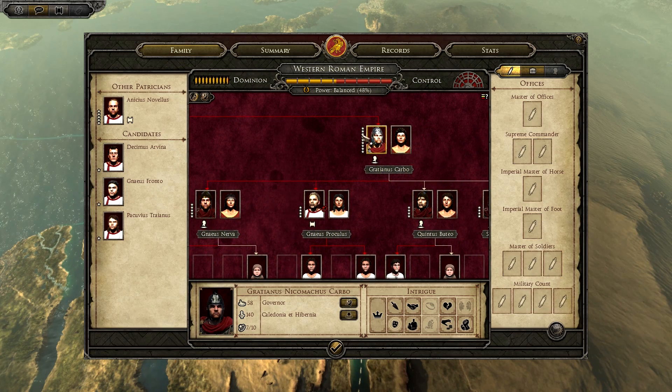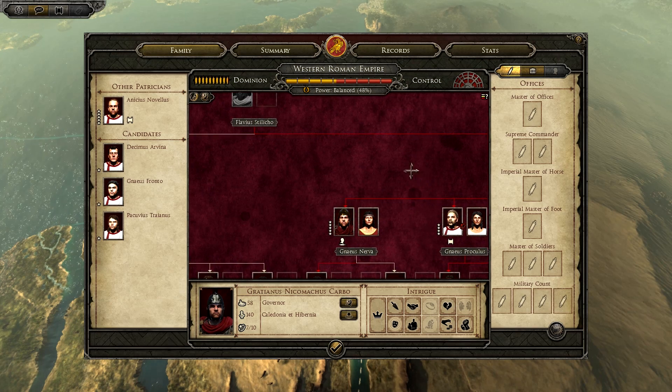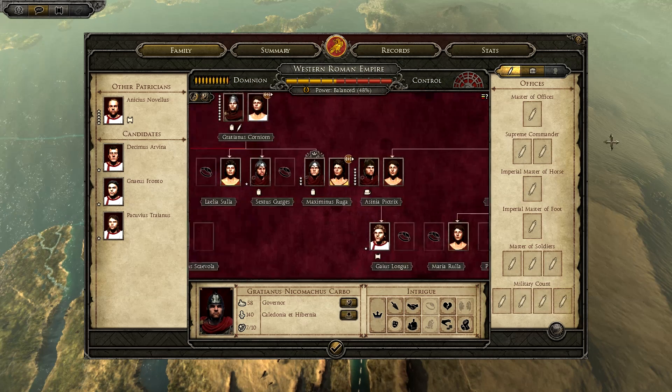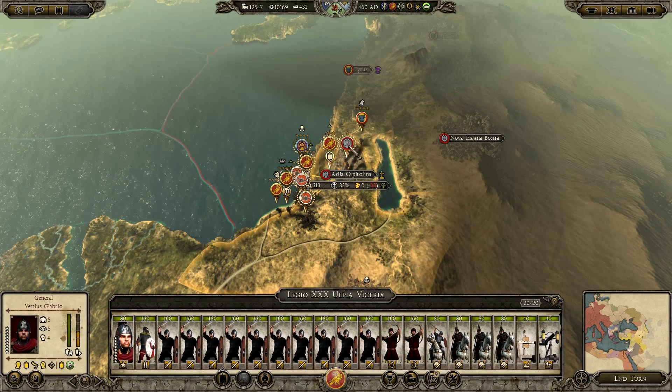Now we've got Sextus Perinius — Flavius Stilicho's bastard and his family tree is just going crazy. Sextus Perinius is married to Flavius Stilicho's daughter, so the family tree is quite massive. I think we should really focus on his. Let's play the battle in today's episode — we haven't had a battle in a while.